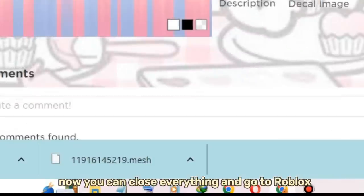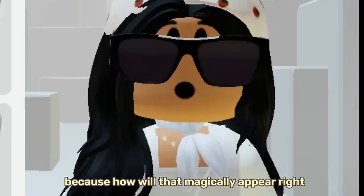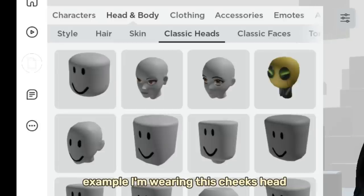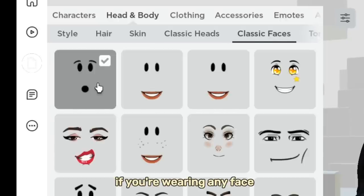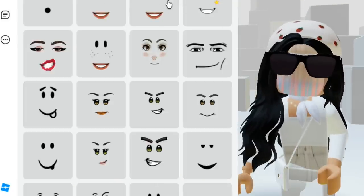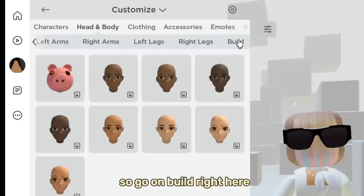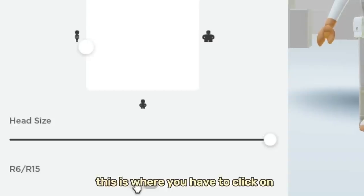Now you can close everything and go to Roblox. I don't have the hair in my inventory — that's expected. I'll show you how to equip it. If you're currently wearing any heads, you're going to remove them. For example, I'm wearing this Cheeks head, so I'm just going to remove it by clicking on it. Same with the face — if you're wearing any face, just click on it and remove it. It'll kind of look like this — that is supposed to happen. I removed my hair also, which is kind of optional. Go on Build, scroll down until you find R6 — this is where you have to click on.